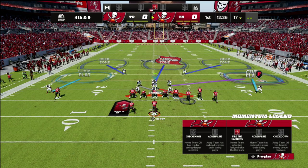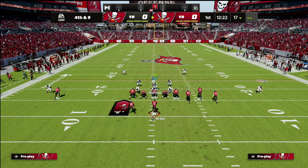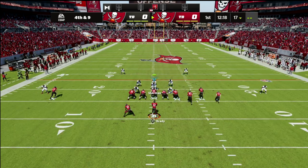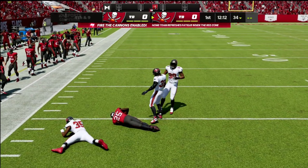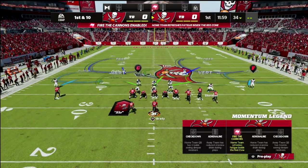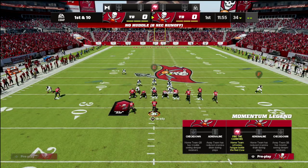You can also cross-man that linebacker on the tight end for the wheel, and then use your user on the left side. If they try to run a flood, you've got a great chance at defending it — they're going to have to make a great catch to keep their drive alive. This defense can really apply to anything you're defending.